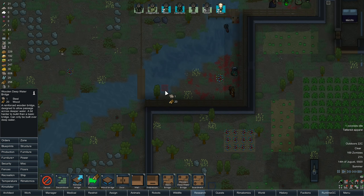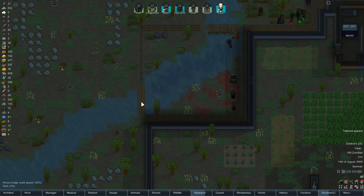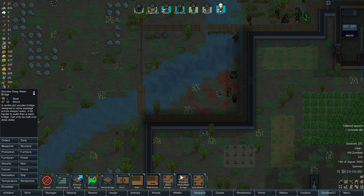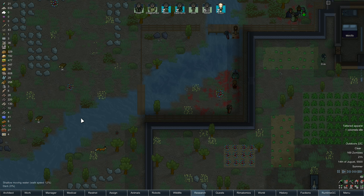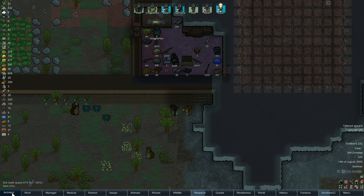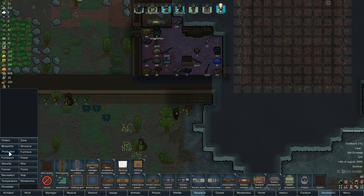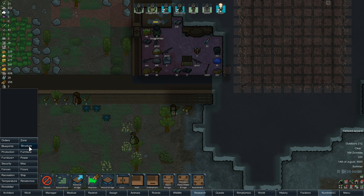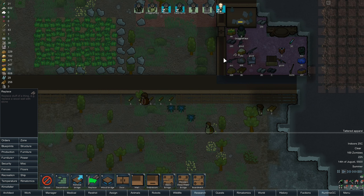Oh, we can do the deep water bridge now as well. I think that's what we've already got. Is that a deep water bridge? Wooden bridge. We might be able to build that — it's heavy bridges we were looking for. Right, let's replace these blocks first anyway. I want to do replace — I always forget where replace is under on this. There we go. Replace with granite, and I've got 193 granites.